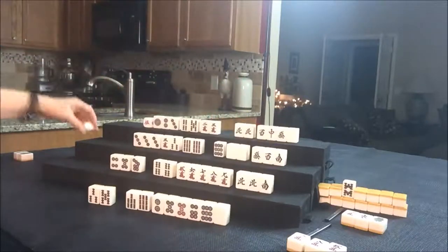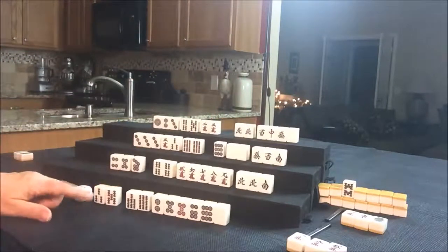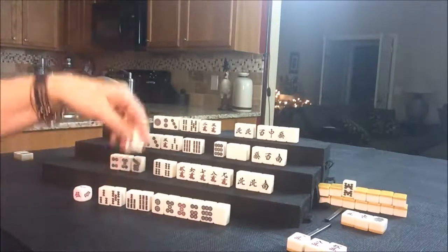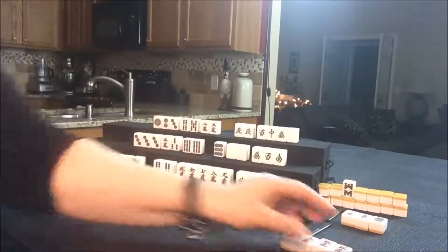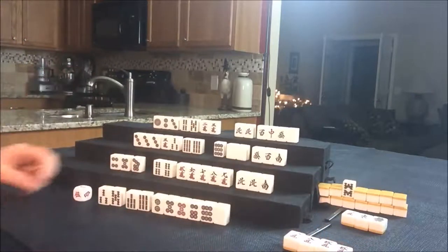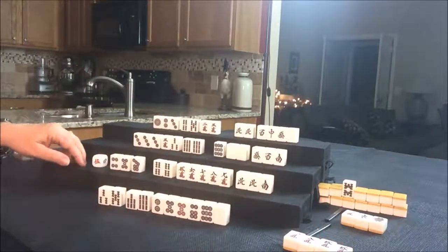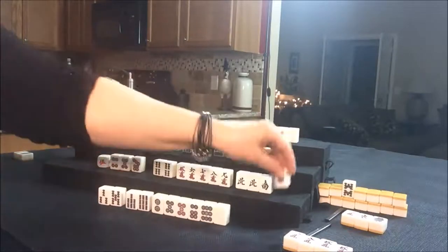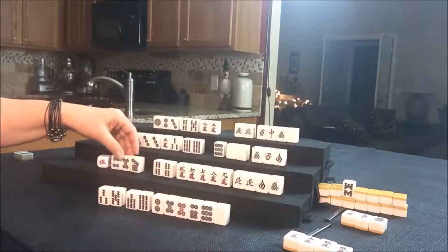Let's get rid of the seven Crack and draw for East. Five Crack — I just discarded that. Shoot. Oh well, five Crack is gone. And we'll draw for South. Green dragon — that is not helpful.